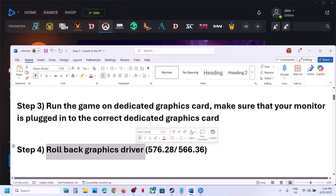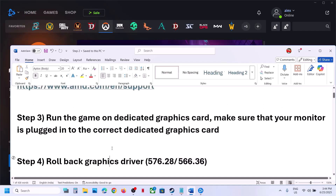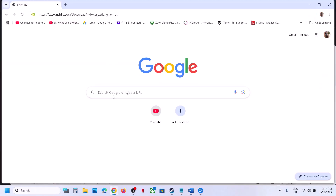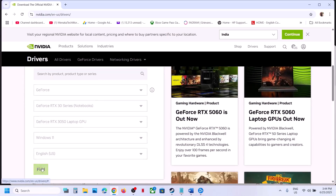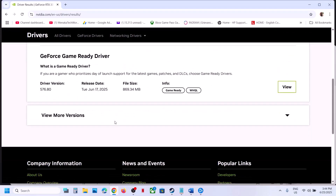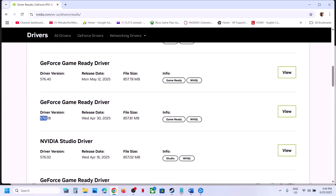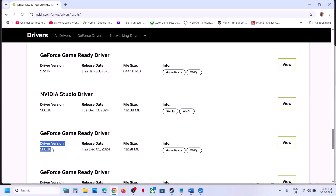The next step is to roll back your graphics driver. For many users, installing driver version 576.28 or 556.36 has worked. Go to the NVIDIA website, select your graphics card and operating system, and click on Find. On the results page, scroll down and click on 'View More Versions.' Driver version 576.28 has worked for many users — click on View, download it, and install it.